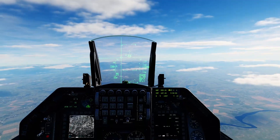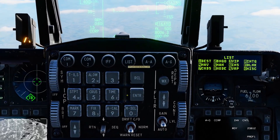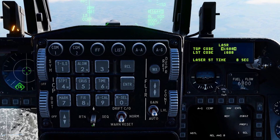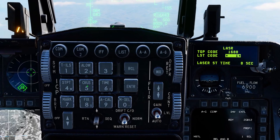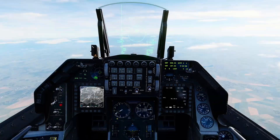Next I need to set the laser code or PRF of my laser spot search. List, zero for misc, five for laser, dobber down once. Default is 1688 but Fly is going to be lazing 1588, so 1588. Enter. Dobber up, dobber return. Done.